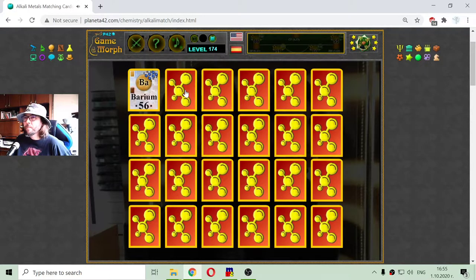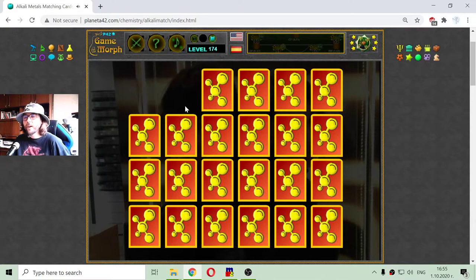So, the same plan. I will open the cards in a row, and the first one I got is barium. This is an alkaline earth metal. The next one is again barium — I am lucky.